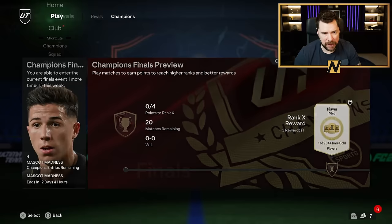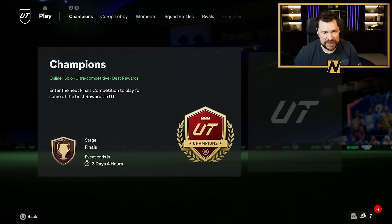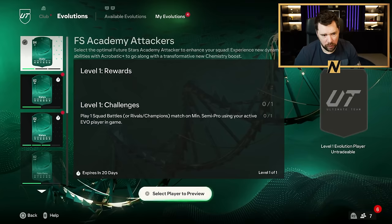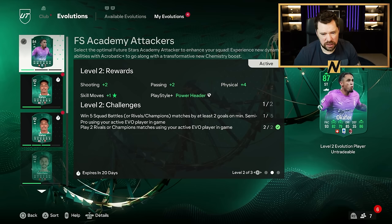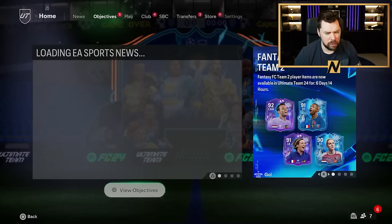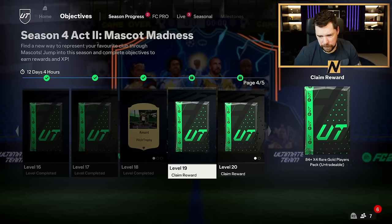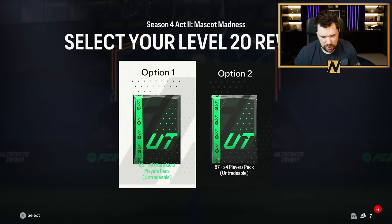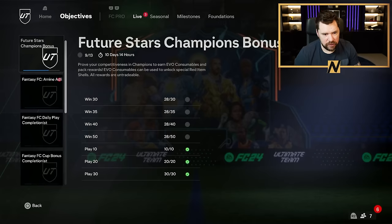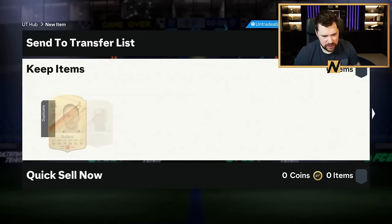Rank 2 is great — a rare mega pack, a prime gold players pack, two small rare gold player packs. I was subbing on Okafor. I've only got one win by two goals. Did we get some objectives done? Oh, we got five objectives. 84 by four, then we get either an 85 by 10 or an 87 by four — I'm going to go for the 85 by 10. Delightful. And then we've done three live items — I just need to do some Bundesliga content now, putting three Bundesliga players into the team going forwards.